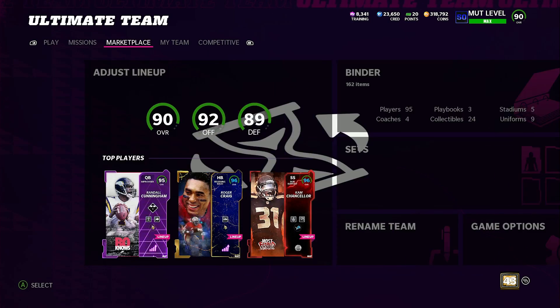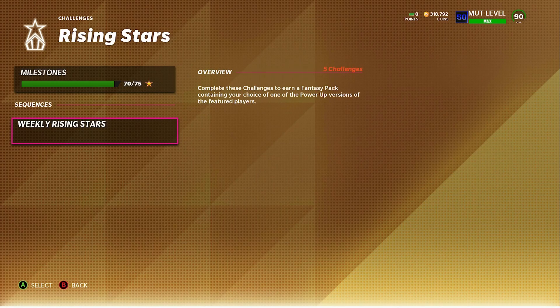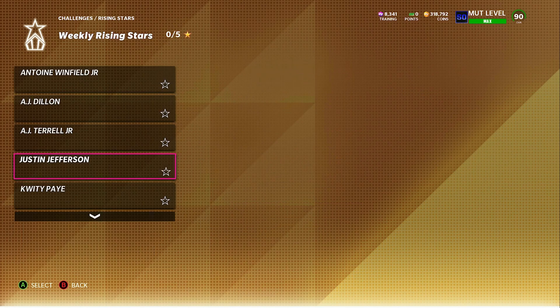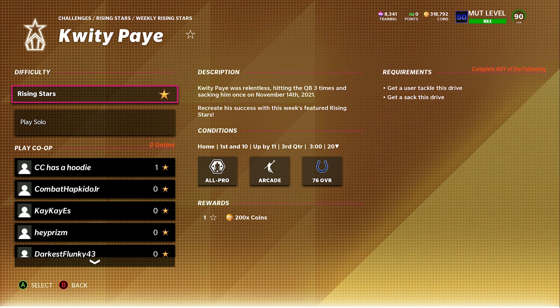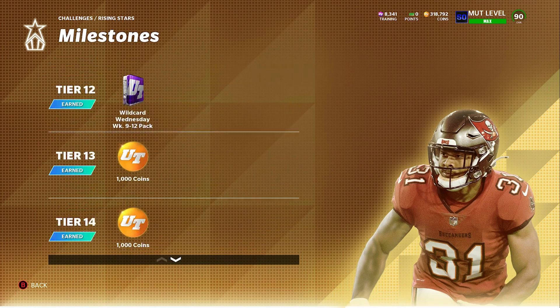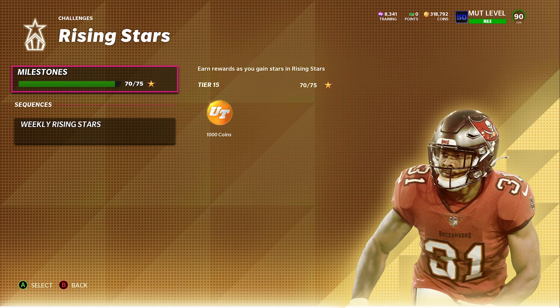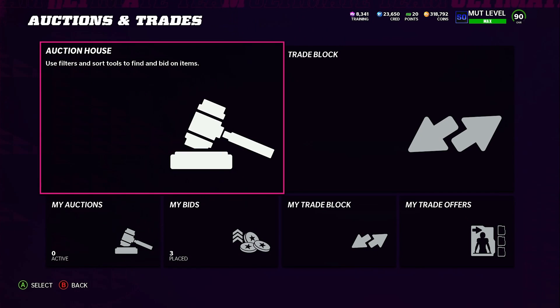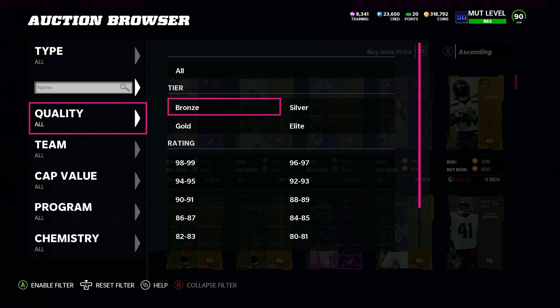The solo challenges should be live right now — they're really easy. For the Rising Stars solos you need a sack, a rushing touchdown, two tackles, rush for 25 yards, and score a rushing touchdown. Kind of weird objectives for the Justin Jefferson one, but that's what it is. I'm a week behind so I can only get to 75 stars — you need 80 to get the free Justin Jefferson, but you can grab him next week.